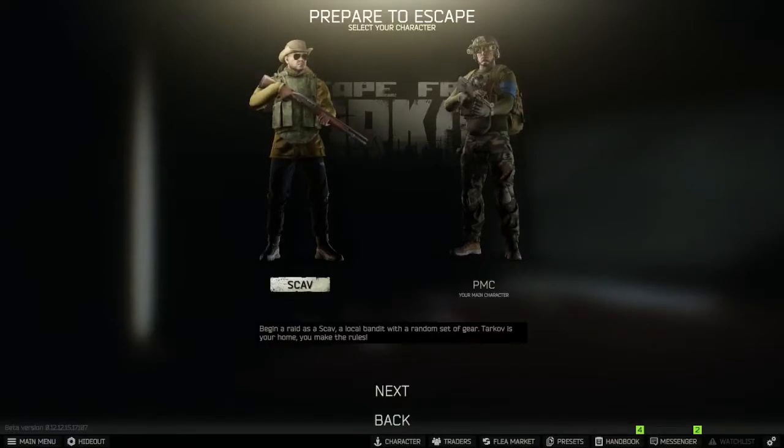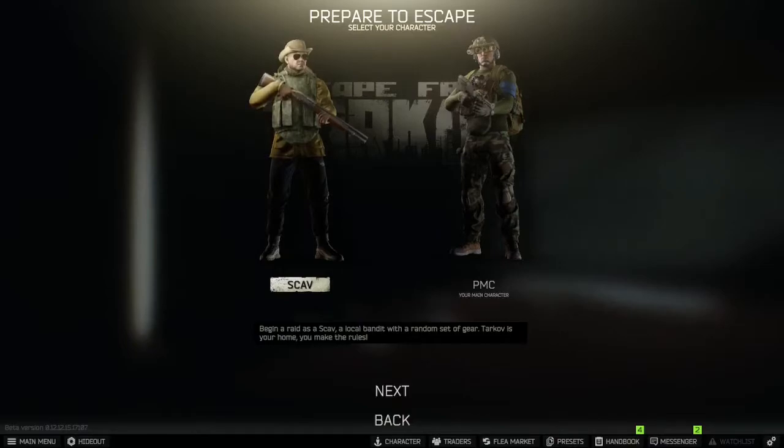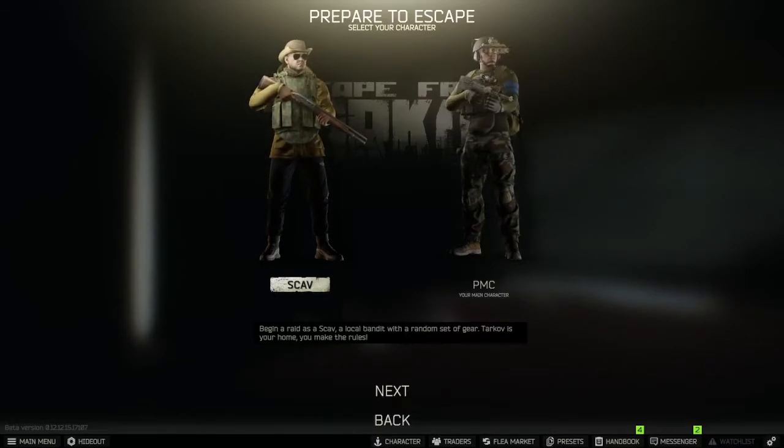Welcome to the video. Just wanted to give a quick intro into the scav run route I take on Interchange. I watched it back and I was a bit all over the place with what I was saying, so I'll give a quick rundown. About bag spacing — make sure when you're filling up your bag that you fill it to the max. As you're doing the route, if you find a 10k item, remove an item worth less than 10k and keep filling up. Scabs are random, so you might get a big backpack or small rig. If you want to shoot the scabs, go ahead — it is the money run. You would lose karma, but yeah.